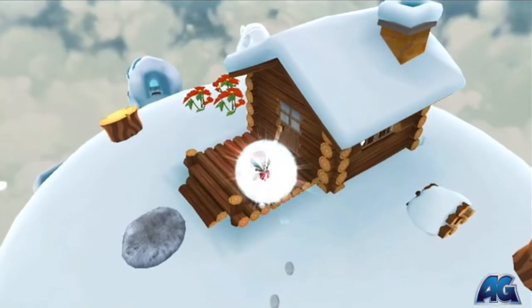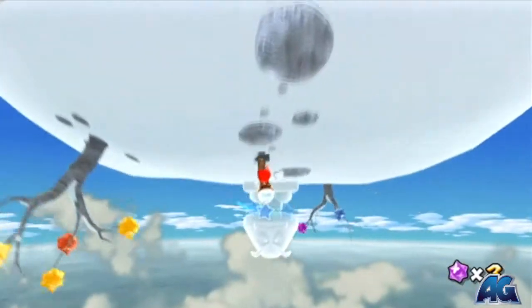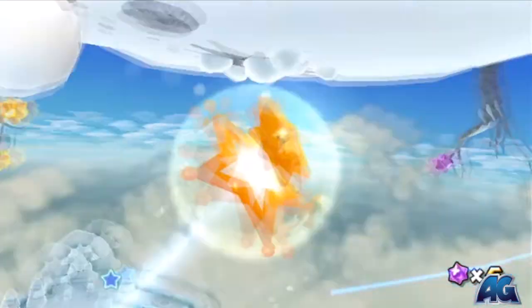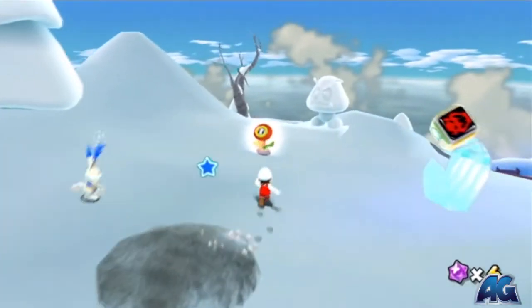What you're going to want to do is grab this Fire Mushroom and head on the other side of the planet and use the Fire Mushroom to destroy that Kumba — a Snowman, I guess.